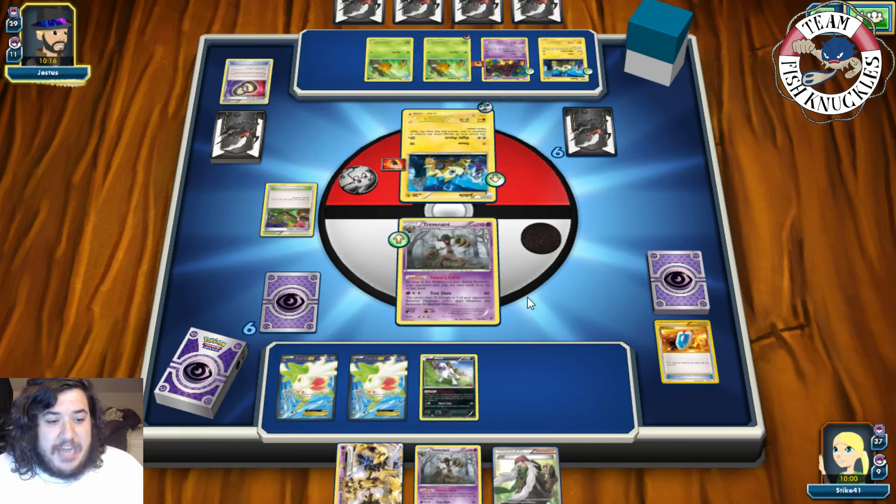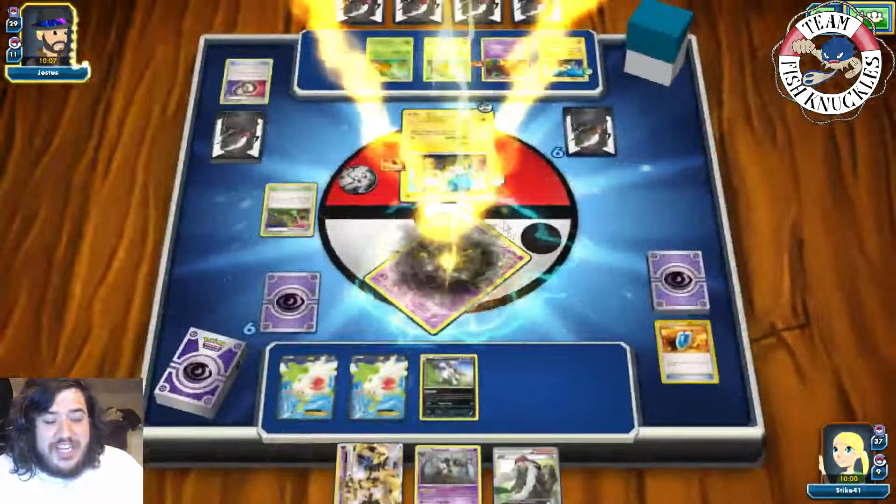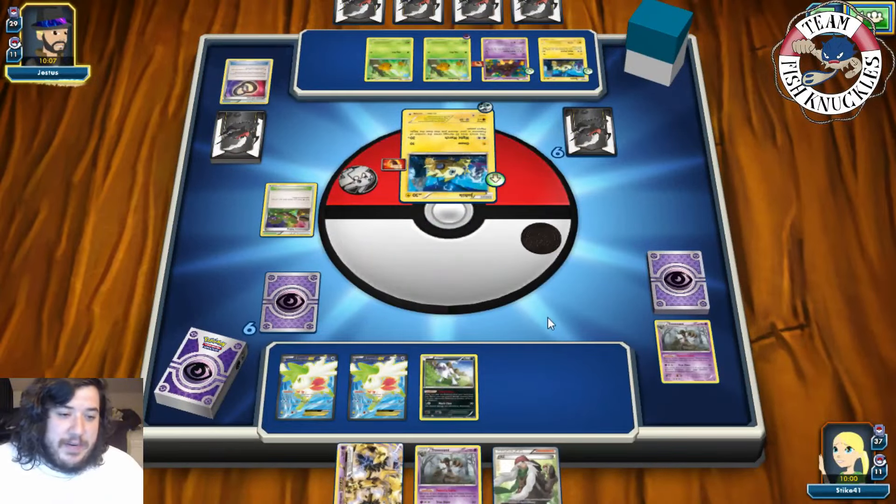On our opponent's turn, hopefully they don't hit a DCE — oh my goodness, they top-decked a DCE! Night March will knock us out — it does 110 exactly. Oh my goodness. Alright, we'll have five prize cards remaining.